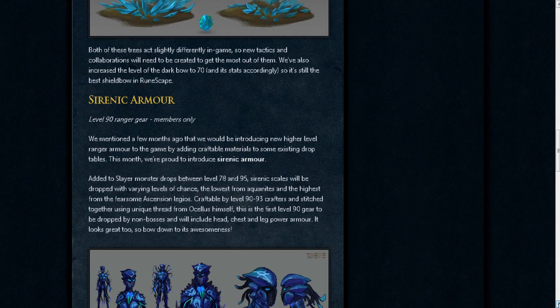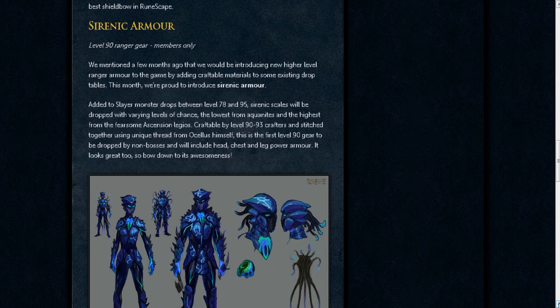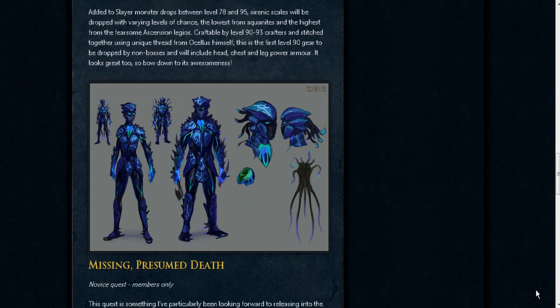I'm really excited to see this Serenic Armor — it looks really cool. It's going to be level 90 range armor and it's going to be power type. There's two things: tank and power, and also hybrid if you want. This is going to be power. It's going to be dropped from level 70 to 95 monsters — Aquanites, Ascension creatures, stuff like that. It's going to look really cool, as you can see here.